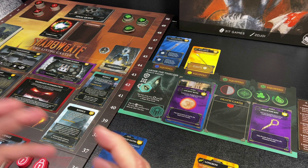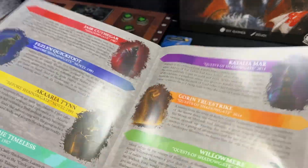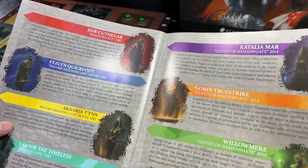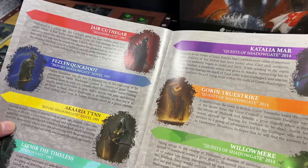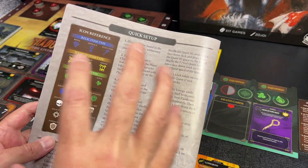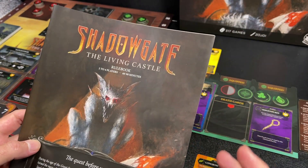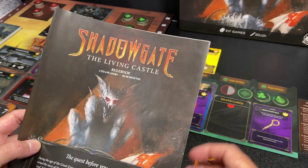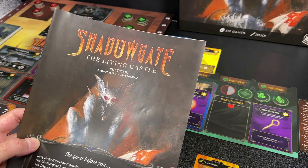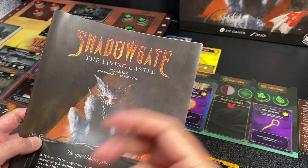In the back of the manual in Shadowgate we do have a little bit of information and history on the video game — basically the characters you can play as in the board game and where they came from. I would have liked to have seen a lot more background information on the history of the video game included in the manual. I think this game will appeal to people who really enjoy the video game and have some nostalgia for it, so I would have liked to have seen them embrace that a little bit.